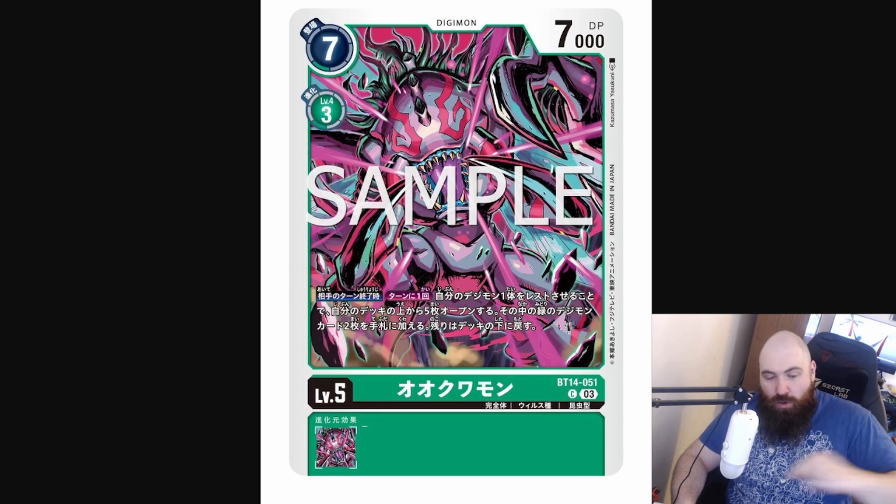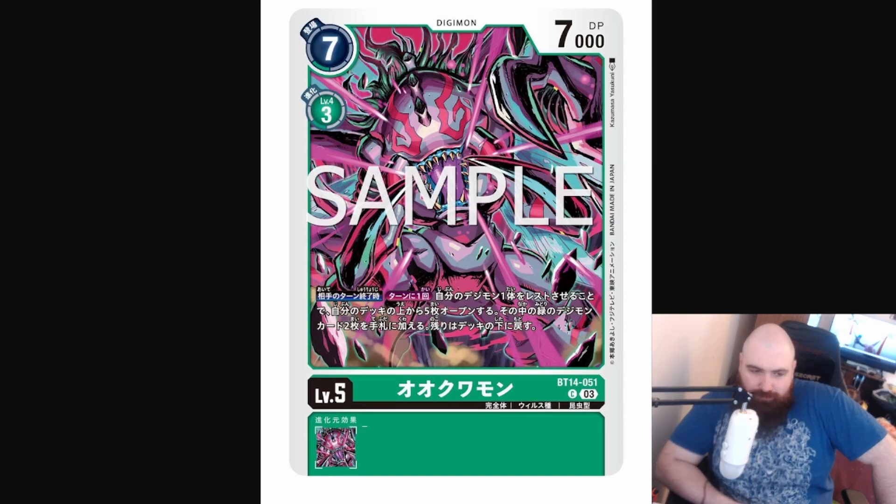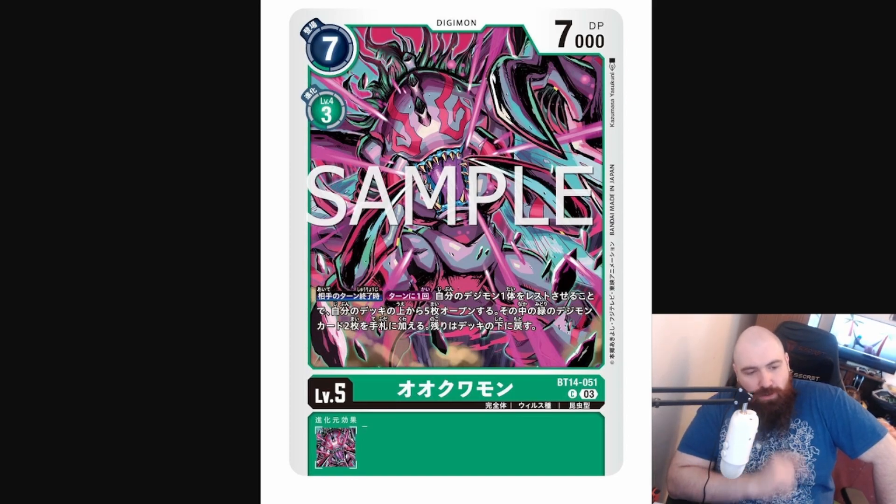First of all, we have a new Okwagamon, and I did say I wanted a good one. It's a pretty decent one, and it actually synergizes really well with our next card. Okwagamon, Ultimate, Virus — virus again, we know about this thing now — Insectoid. End of opponent's turn, once we return by suspending one of your Digimon, reveal the top five cards of your deck, add two green Digimon cards amongst them to your hand, place the rest at the bottom of your deck.